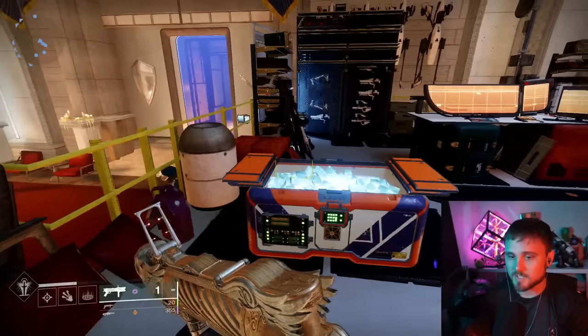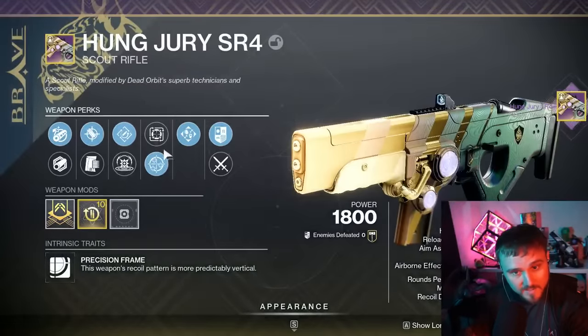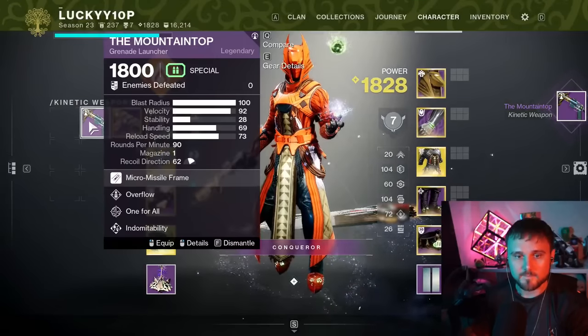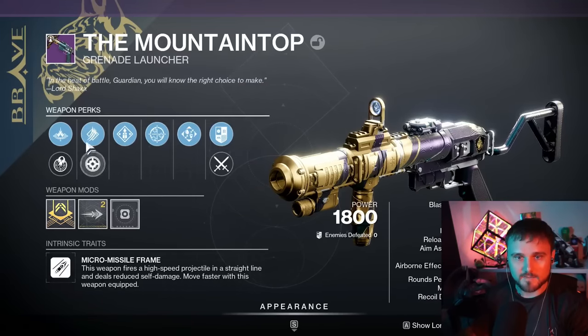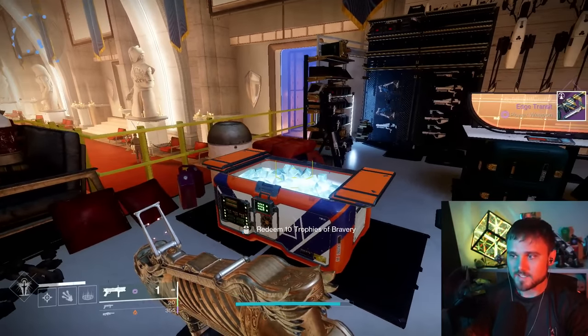We got a shiny Hung Jury — very nice! Turn in 10 more and there's a Mountaintop. We got one! This roll has Overflow and One for All, with High Velocity and Implosion Rounds — not the exact god roll I'm looking for. I've got a ton of these, so let's keep going.